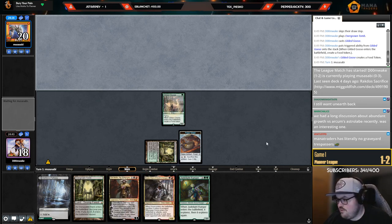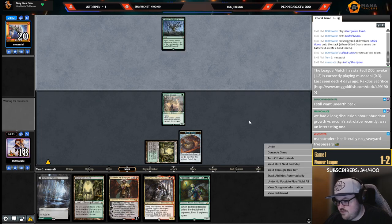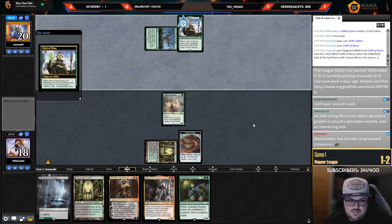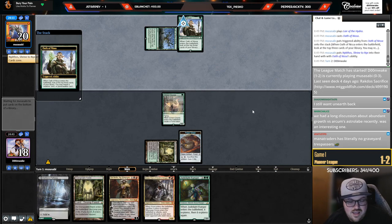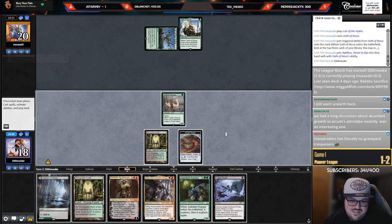We had a long discussion about Abundant Growth versus Arboreal Grazer recently — honestly those two cards are not that far off from each other. Did you know that card is 50 tickets on MTGO? You're oh-and-three with Devotion and you're still playing — why not just drop and join a new league? It's simply that easy. I think I'm going to play Shade Elf Ranger — Graveyard, graveyard.